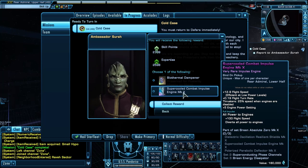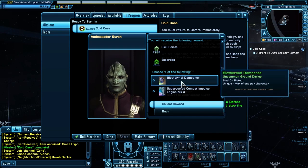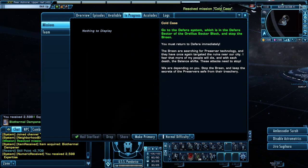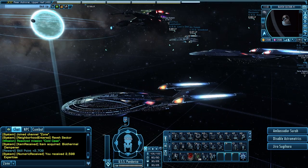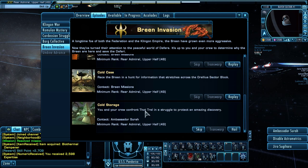The other reward is the supercooled combat engine, which goes along with the Breen ship set. If you're going to run the engine, deflector, and shield for all the bonuses, you'll want to get this. Once we hit level 50, it will be Mark 11 and not Mark 10. We are not level 50 yet - perhaps the last mission, Cold Storage, will do it. We will do that in the next episode. Hope you all enjoyed Cold Case - thank you very much for watching.